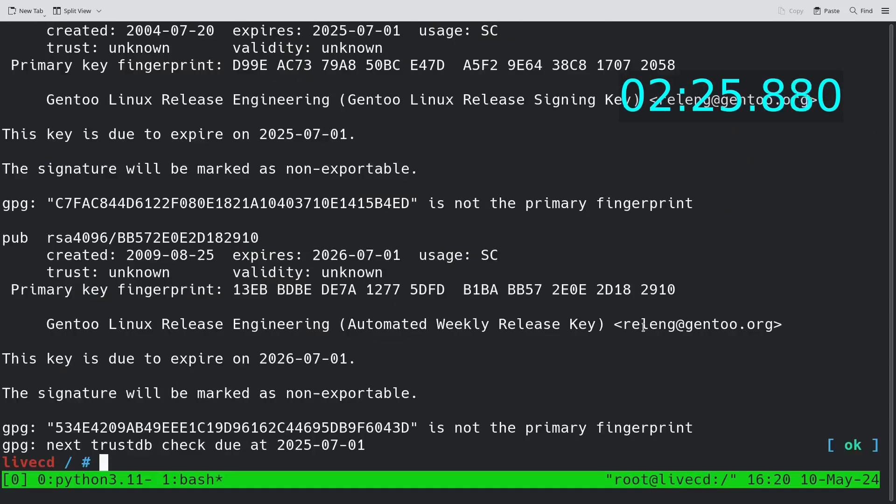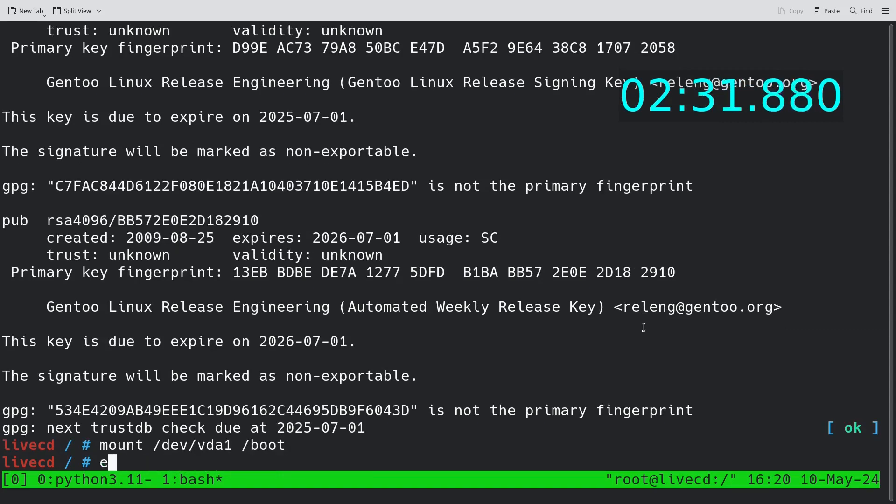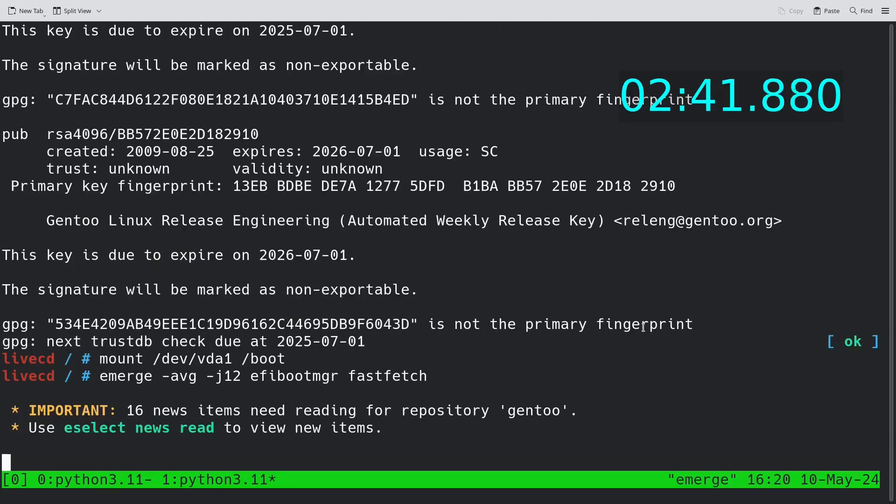After I finished syncing my keys, I'm running the emerge gentoo-kernel-bin command. In the second window I'm mounting /dev/sda1 to boot and starting to emerge rEFInd Boot Manager and FastFetch.